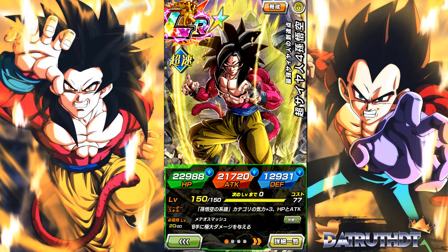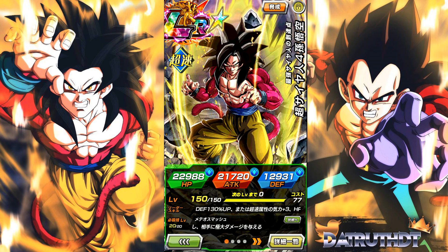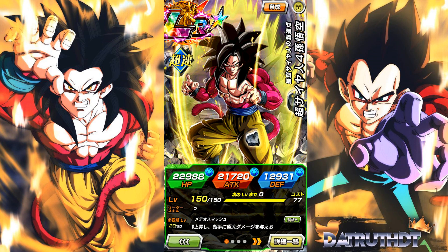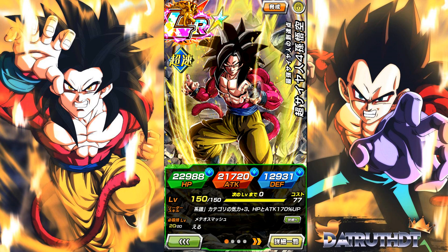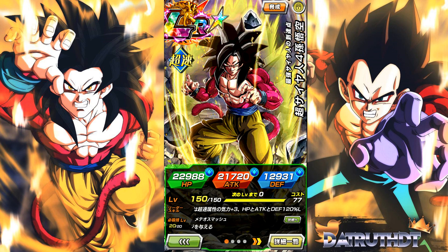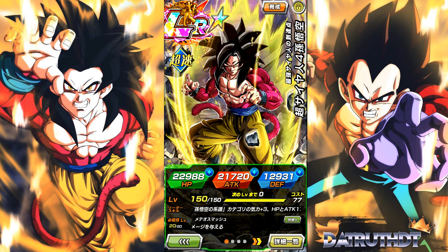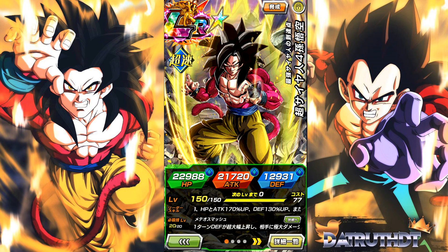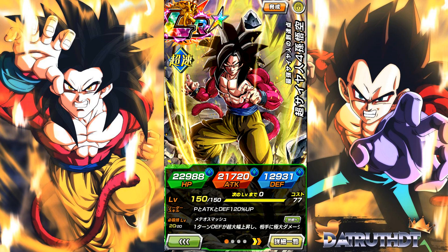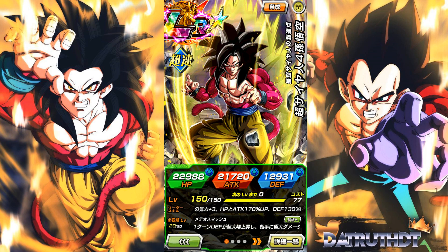LR Super Saiyan 4 Goku is an amazing unit — I do not recommend skipping whatsoever. The LR Super Saiyan 4s are close enough that you can pick which one to summon based on your box or which category team you have built better. Vegeta's banner is far better than Goku's because it has super rare units like Turles, Android 17, and Evolution Blue Vegeta. Let me know who you're summoning for — I'll do a video on Vegeta next.